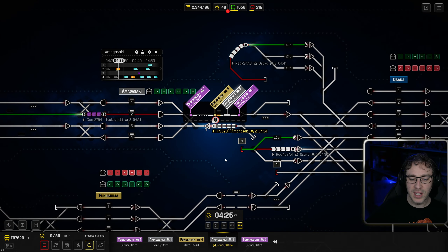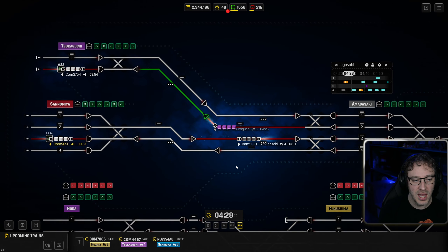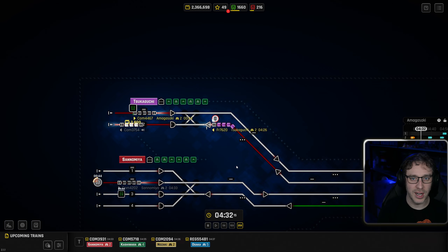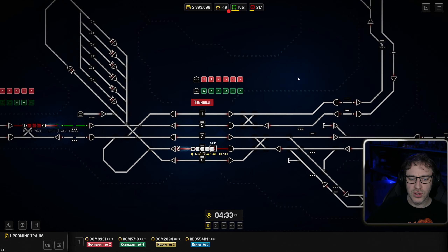We've got a small bit of congestion here for our freight train, but if we just fast forward and wait a few moments, we'll be able to complete the journey. That is the freight train. Now moving on to the last one in our contract list.